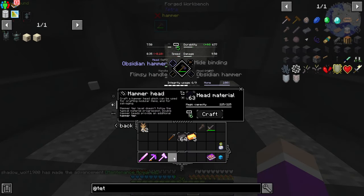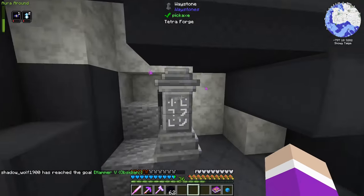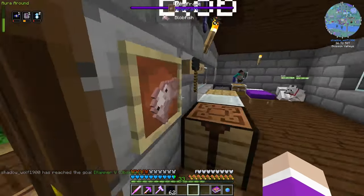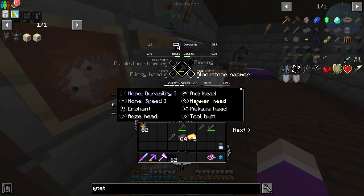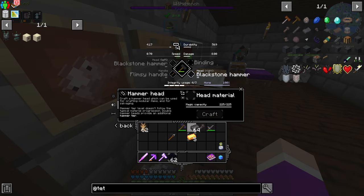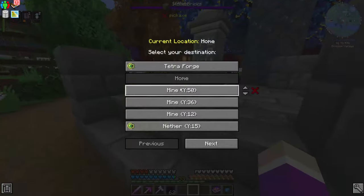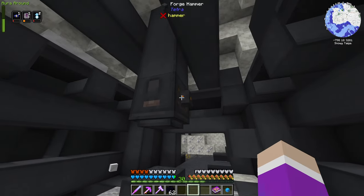It seems we have to upgrade to obsidian first — and we seem to be out. But if we add a binding of a bolt, does that increase the integrity? No. Does rabbit hide increase the integrity? Yes, it does. Hammerhead obsidian requires a tier six hammer. Wait — it just worked though. Oh, I see what's going on — this is completely stuck now. It seems that because of how it is, it is very broken, so I need to repair it after each hammer. Now we have this tier of hammer. Does that mean we can upgrade to netherite? Still need a tier seven hammer.